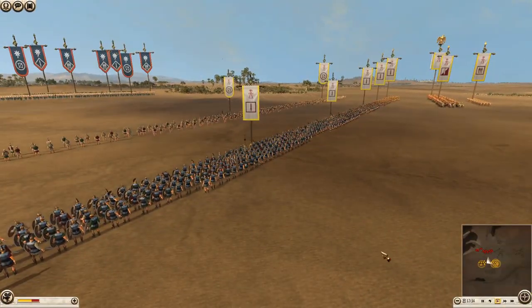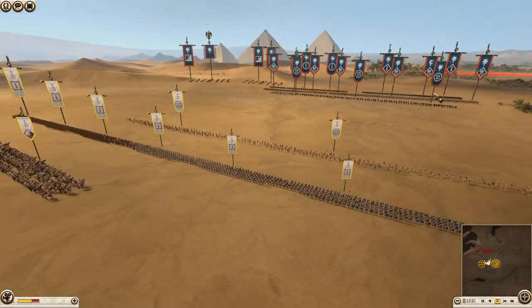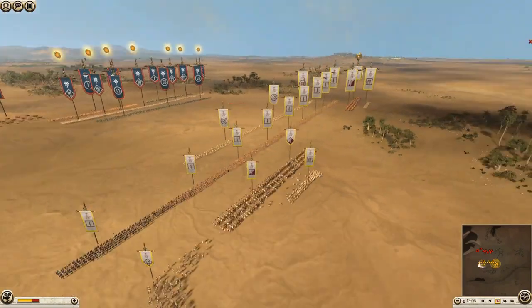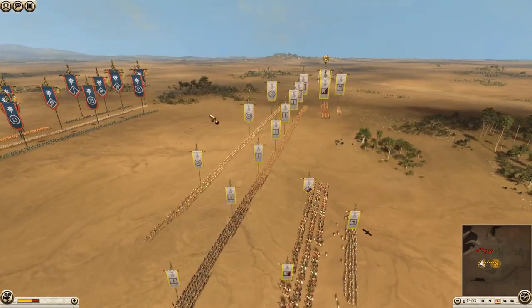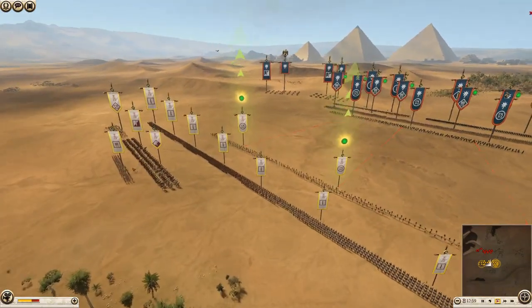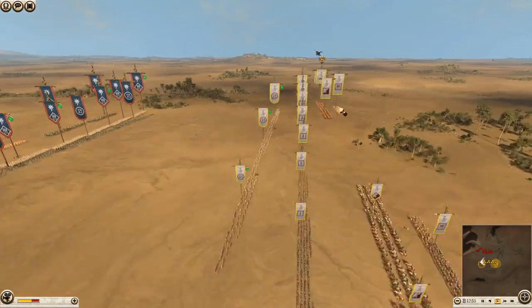I'll quickly go over the rules as they start their skirmish phase. You can bring a maximum of four archers, a maximum of four cavalry — and that includes your general. Chariots, elephants, and horse archers all fall under that cavalry limit. And that's kind of it really.